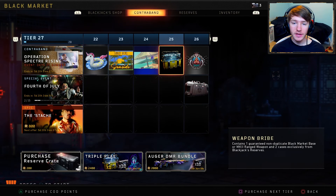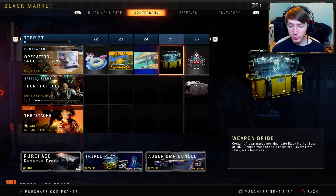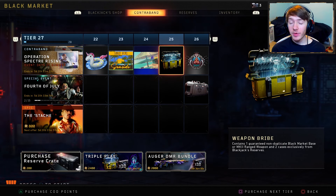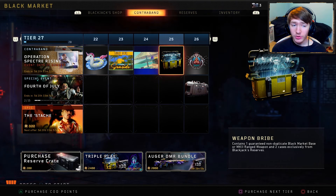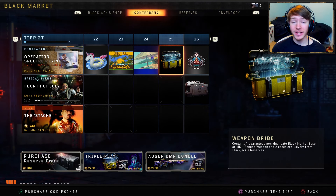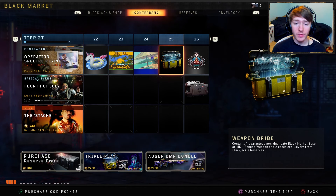The contract system has been updated with the 4th of July event. I just got the weapon bribe thing — I haven't opened it yet, I don't really care for it. It gives you a mark to weapon, but Treyarch actually listened. In Black Ops 3 they listened a lot, but in this game I swear Treyarch has not been listening at all.